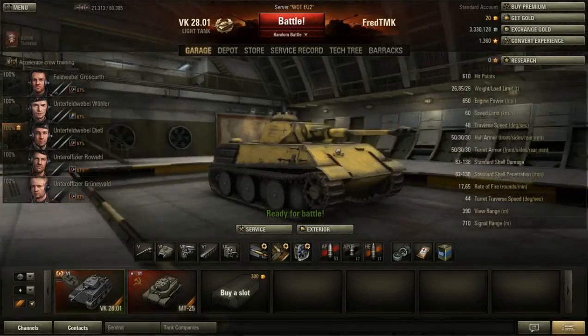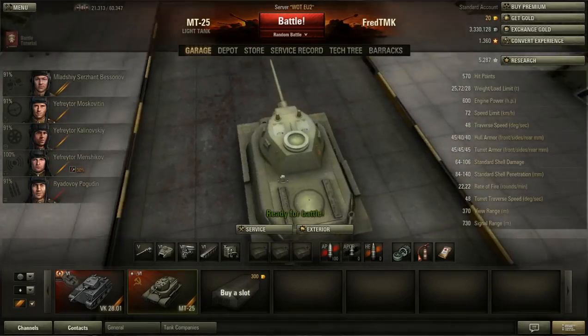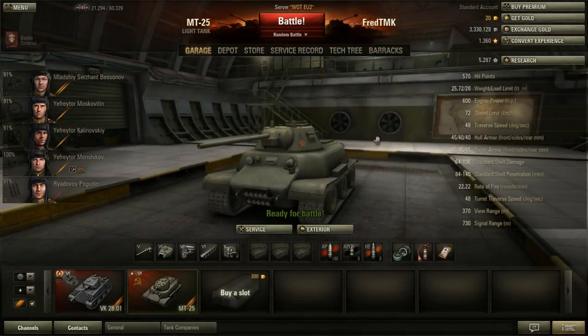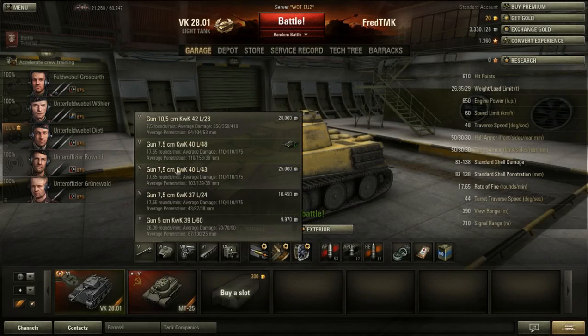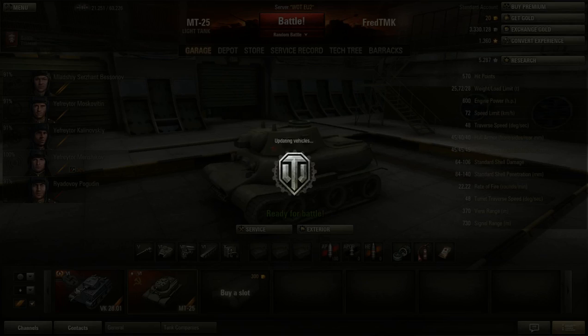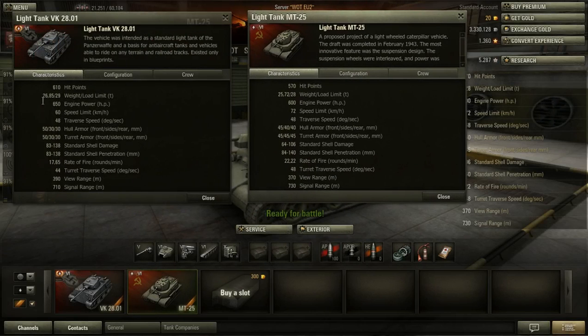Maybe they need to tweak something about the matchmaking for this vehicle, because it's not really usable in Tier 10. Let's compare the statistics of these two. The VK does have a little more health, which isn't surprising for a German tank. It weighs a ton more, but it also has 50 horsepower more, so in terms of mobility and speed it's not really that much of a difference.